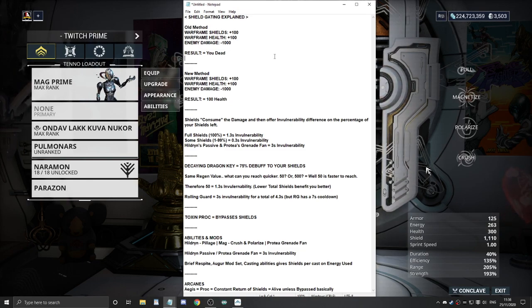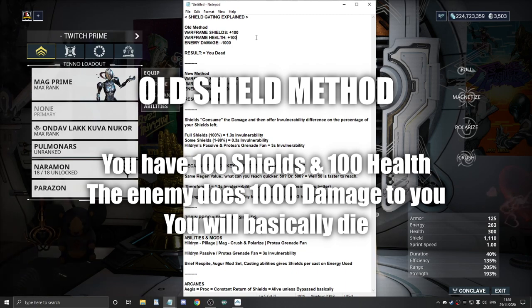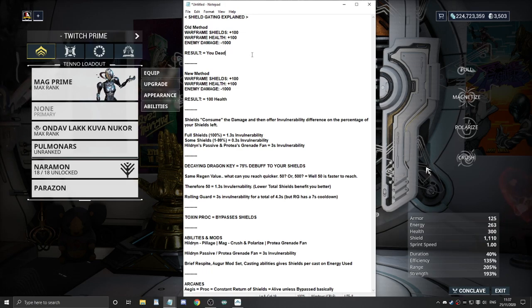Let's explain the old method of shields and what shields used to do in Warframe. The old method: let's say your Warframe had 100 shields and 100 health, and the enemy shot you one bullet dealing 1000 damage. The result would be you dead. You would just basically die - you had a total of 200 in terms of protection and it does 1000.